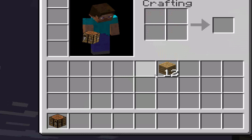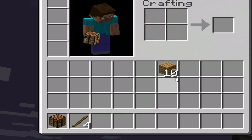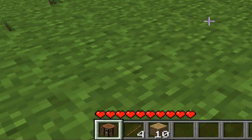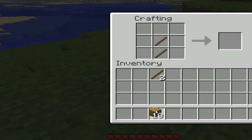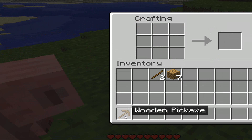So I just put that there and let's make some sticks. This will be a complete — this is the first episode. So let's start out with a pick because that's what we need to mine coal. Okay, so we have our pick.